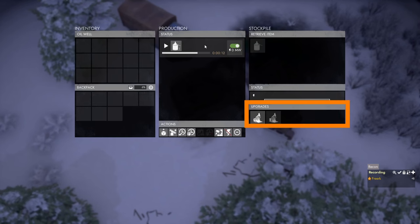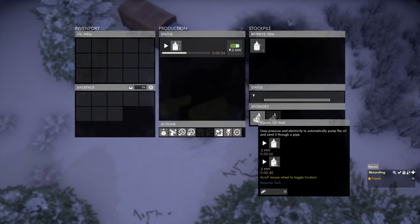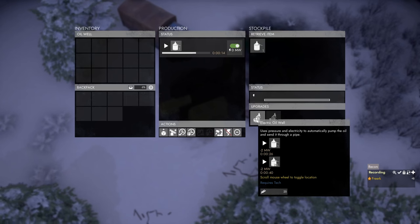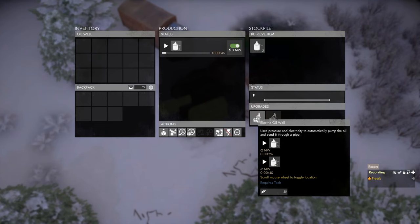In the upgrade panel, hovering over the upgrade shows that the first upgrade is the electric oil well. The electric oil well will either speed up production of one can of oil to 26 seconds at 2 megawatts of power, or it can pump out 75 liters of crude oil every 40 seconds. For that upgrade we need 25 processed construction materials.